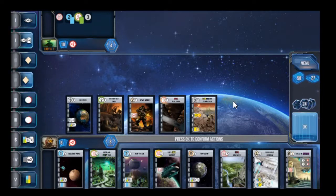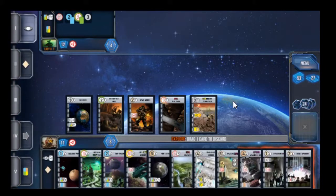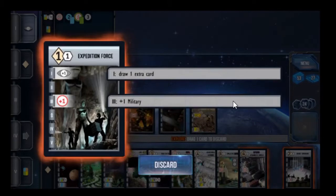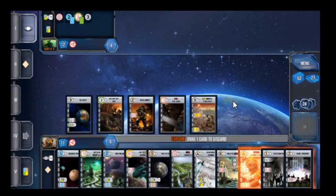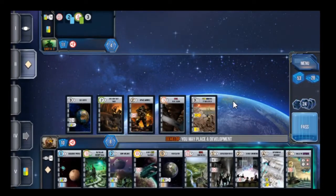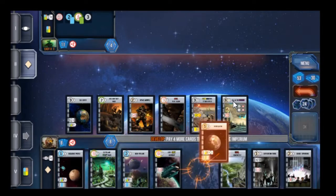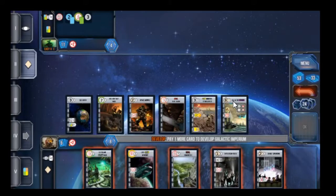We're going to explore and then develop because I want to get that six dev out. Between these new cards we got, we have the Imperium Armaments World, Expedition Force, and Deficit Spending. We're going to get rid of the Imperium World because I'm not going to want to settle a world that's not a military world — even though it would give me military power. Now I can place this six dev development, and I'll pay one, two, three, four, five.